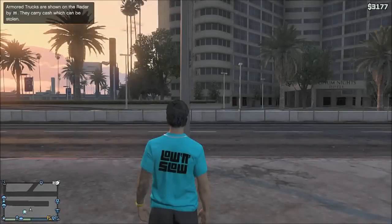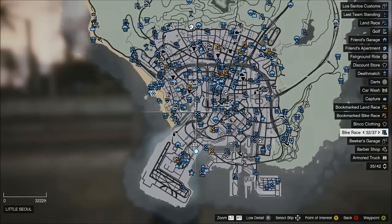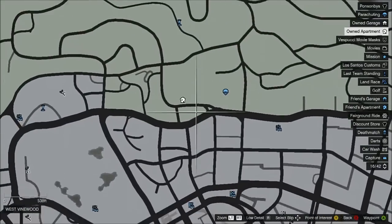I'll just walk out and show you my second house, second garage kind of thing. That's my unit as I like to call it, and that's my second house — the 400,000 house.